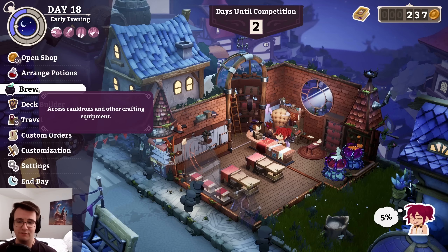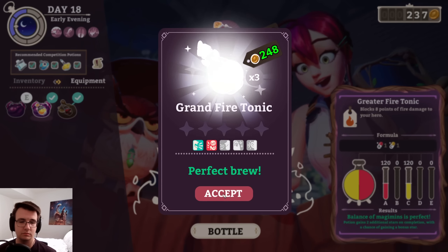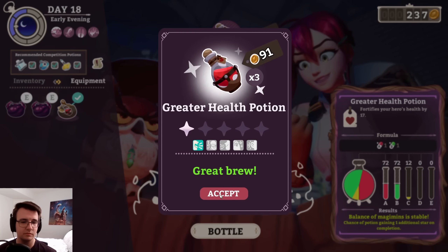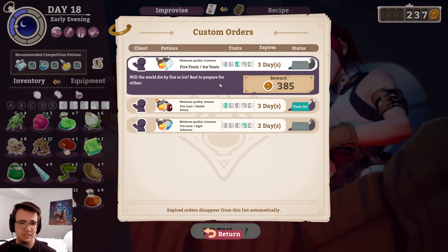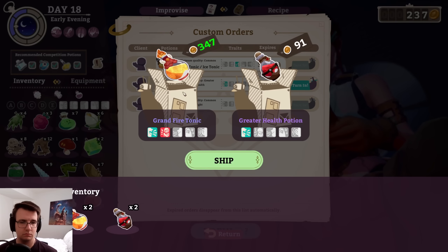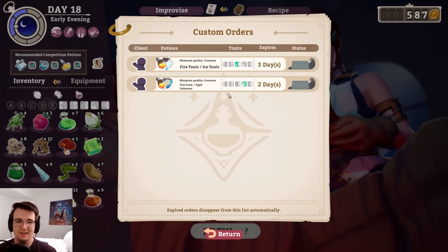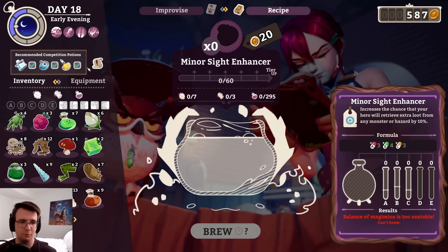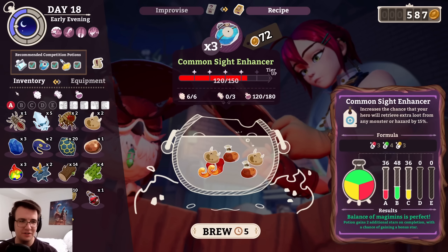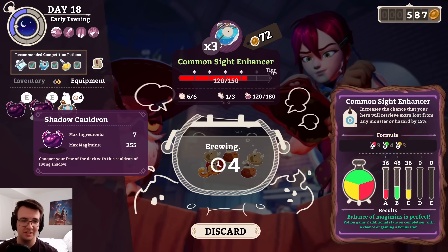Errands are over — it's time for one last round of potion brewing. Can I accept any of these other online orders? Yes, I can. I messed up this one — that's fine. Ship it. Not honestly even profitable. So I messed up this sight enhancer. Well done. Positive fourth trait. This is my final sight enhancer — it's the bare minimum. Not that exciting.